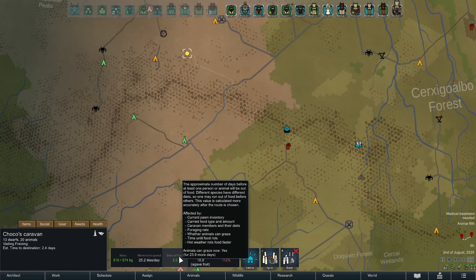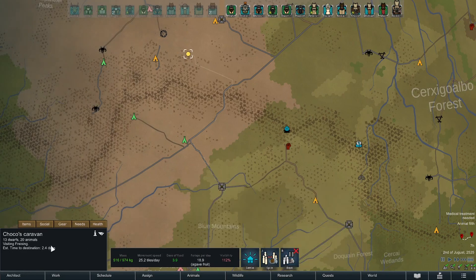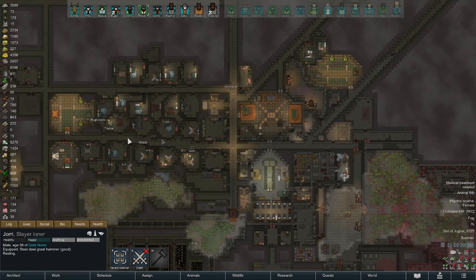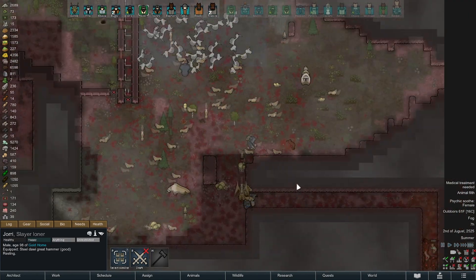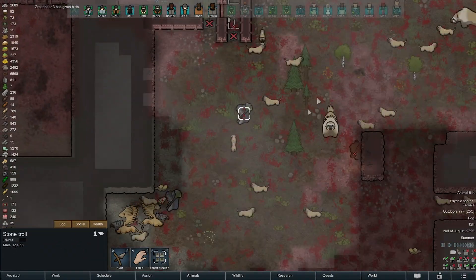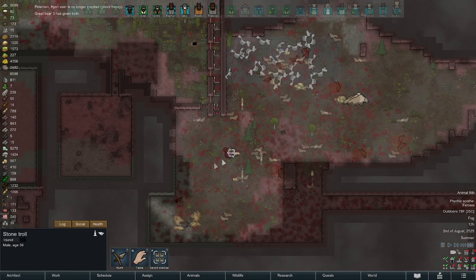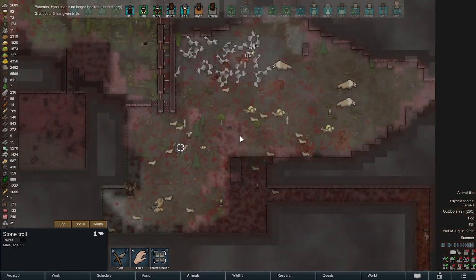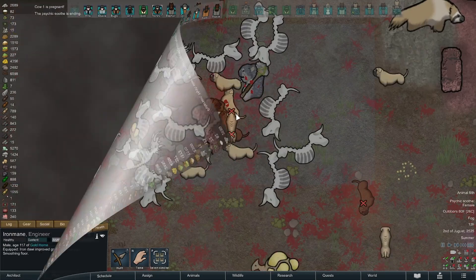We have 3.9 days of food and we're only 2.4 days away from our destination, so we should be able to buy some food when we get over there. These dogs are just on a rampage. I like the trolls — they'll keep trying to kill them, and then the dog will rot immediately and then they'll just go attack another one until the trolls go down. They finally got a meal out of them there. And we're doing a lot of smoothing.